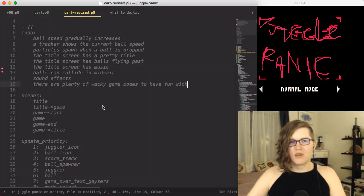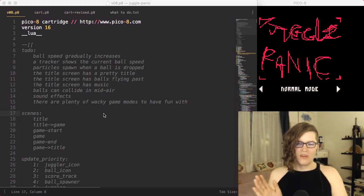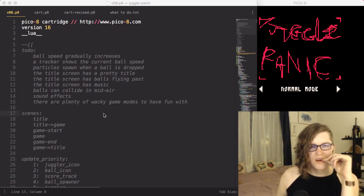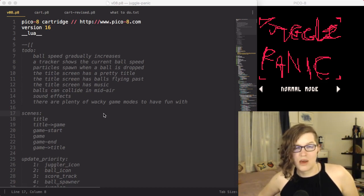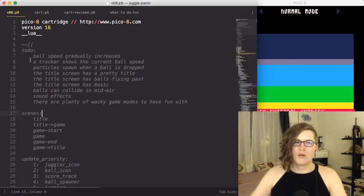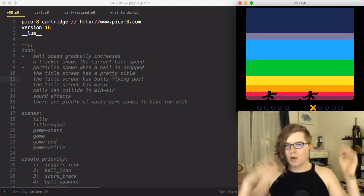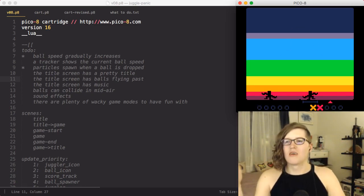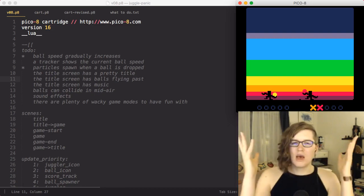We just finished our spawning work. Now I need to figure out what the next thing to work on is — I have a little to-do list from the start. Options: balls can collide in midair, sound effects, drawing the title screen, particle spawn when a ball is dropped, and speed gradually increasing. I want to work on particles — right now if you throw a ball and it lands there's no explosion or sparks. I want like an explosion of sparks to give a feeling of the ball hitting the ground.